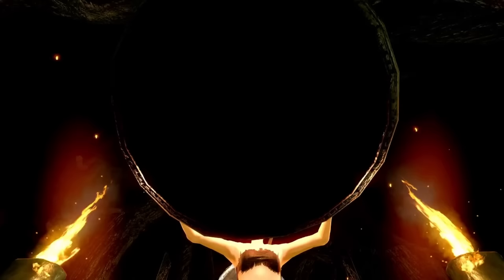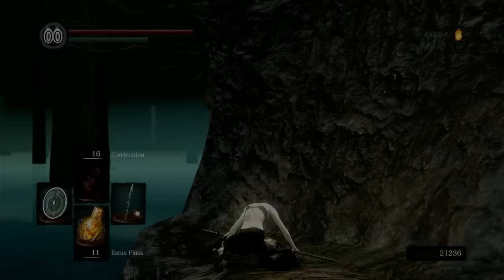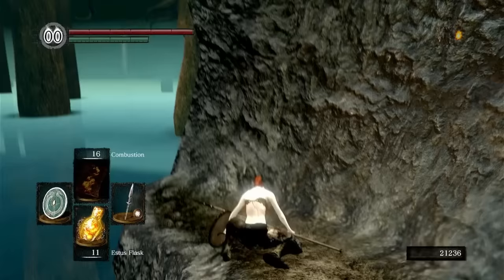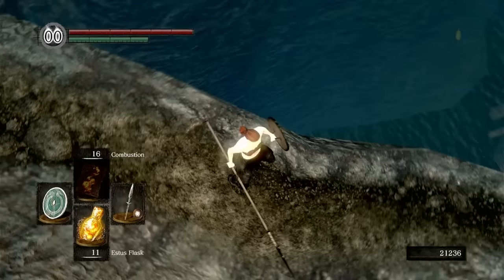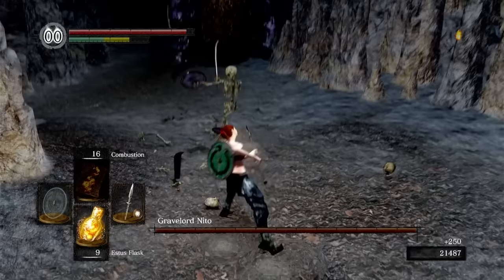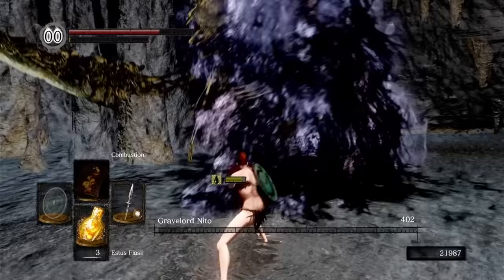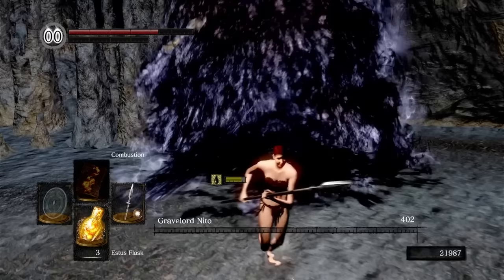I want to bring up something a couple of people were confused about — this deals with Leeroy. Here I am kicking him off the edge, you can see his gear below, and when I reload, his items are nowhere to be seen. Just thought I would make that known. And now for Nito: I make short work of the skeletons with the Divine Spear, and honestly this fight is slow and uninteresting, except for the part where he inflicted Toxic on me — not great, but he doesn't put enough pressure for it to matter. Lord Soul acquired.